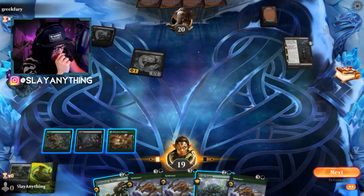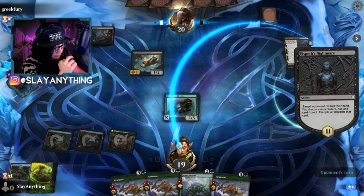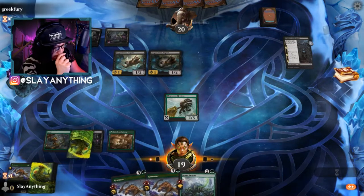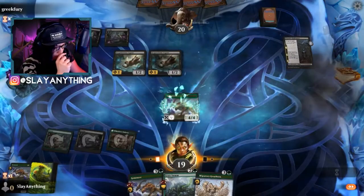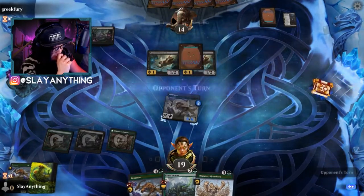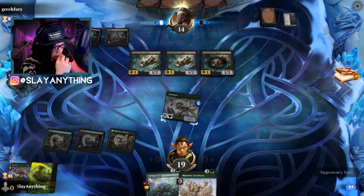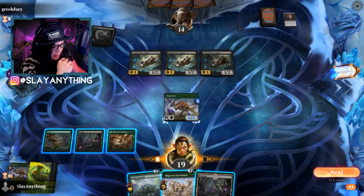Let's use this as a green source and play Glowstone Recluse. They played a non-creature, non-land card. Let's go ahead and play a Gem Razor - swinging for six. And let the Black's Witherbloom beatdown commence. It's the opponent's game plan - we'll go ahead and drop the Gem Razor here. This dude is a little punk with all his discards.